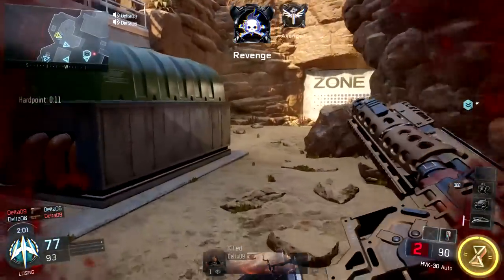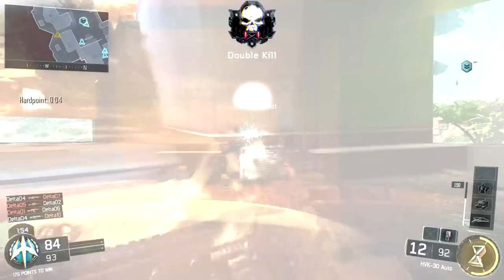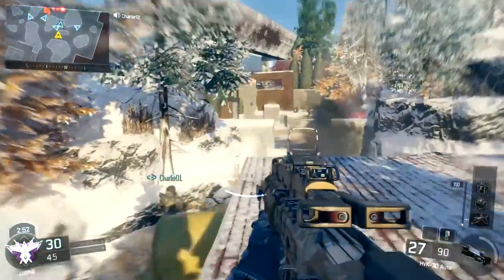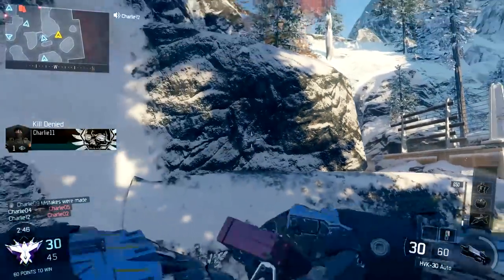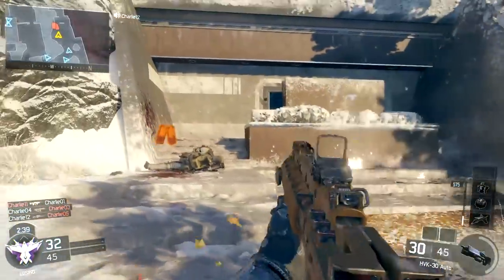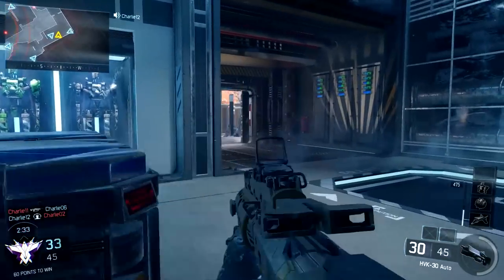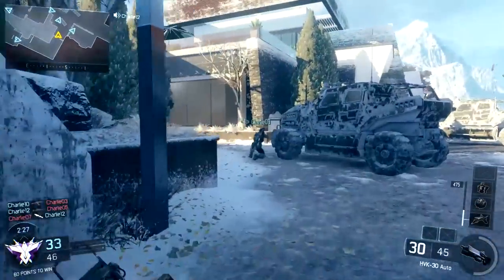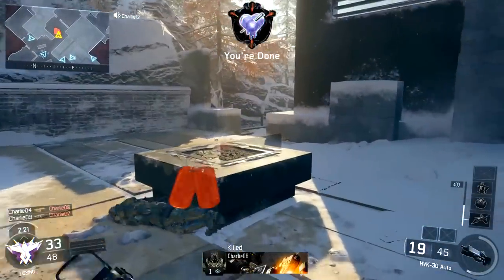The graphics in Black Ops 3 are good. They look next-gen, they're clean, crisp looking, the water looks good, the reflections look good, the lighting is good — I really don't have any complaints. I also feel that the aesthetics are good. The color scheme is something I very much liked. I like the bright, punchy future colors — the orange, whites, and blues. As a person with mild colorblindness, having bright, vibrant colors is absolutely essential, because when a game is too grayscale, dusty, or brown, it becomes impossible for me to see anything.